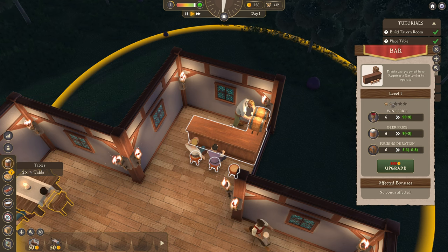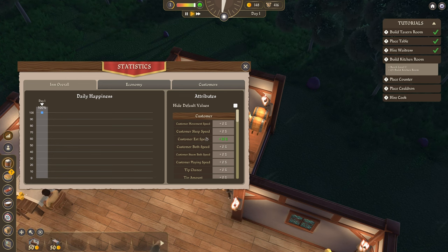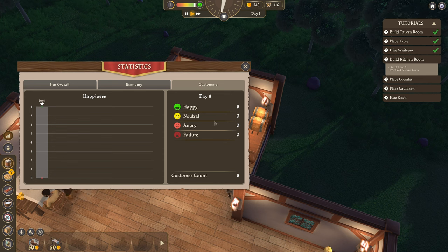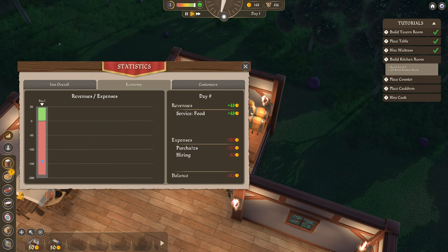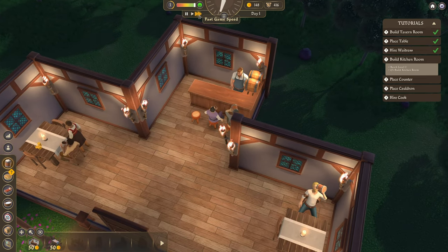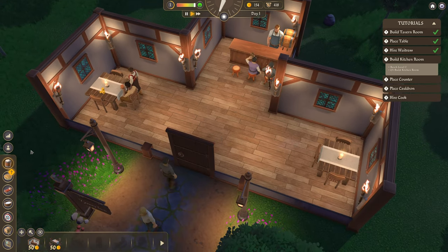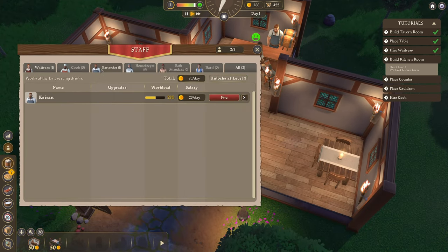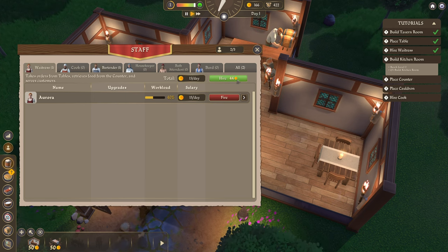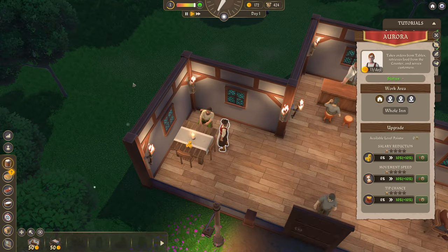How close are we to level two? I don't see any sort of experience bar or anything. We got, in the overall economy and customers tabs, all happy so far. We could speed up time. We got cook and bartender — bartender we already have, unlocks at level three. We can hire another one, and can hire another waitress if we need to. Don't think we need to at this moment — she seems to be managing quite well.